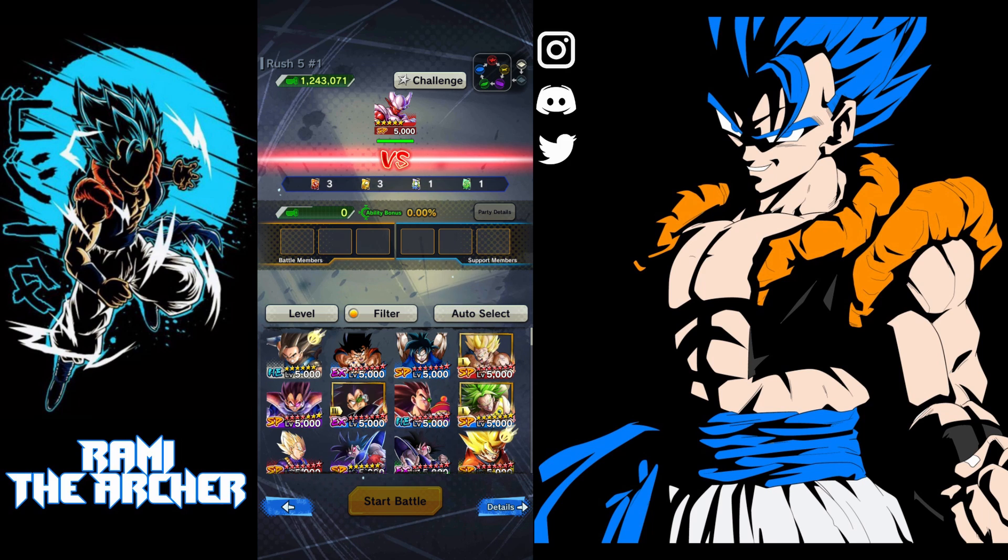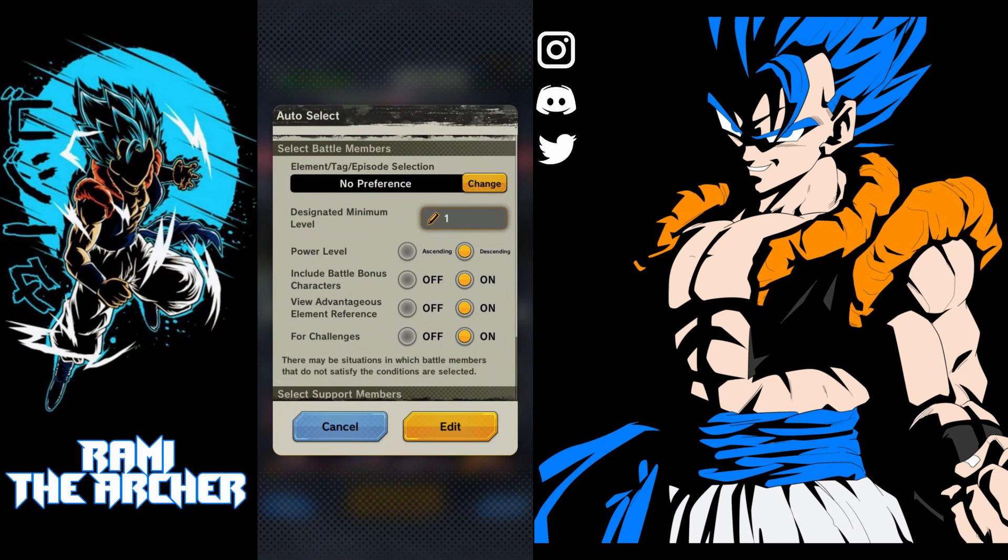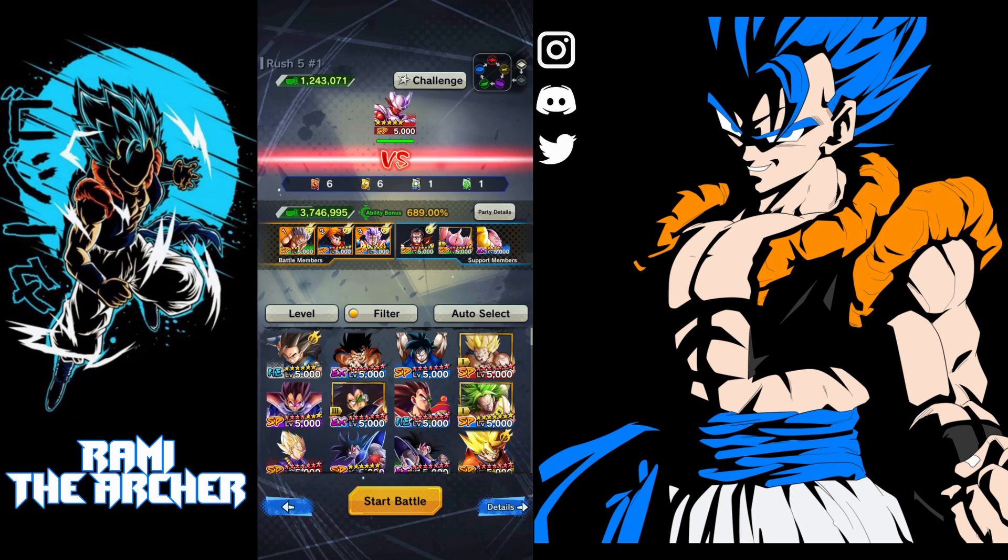To make things easy, the developers made an Auto Select option where you can just click on it and then click Edit. There you go — you have the green character, which is Baby Vegeta, along with other characters to help you during the stage.